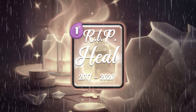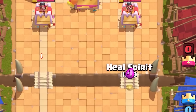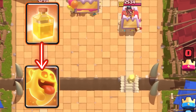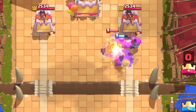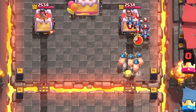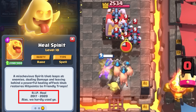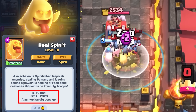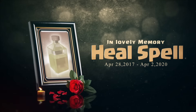Supercell announced: 'We're going to do something we have never done before. We are removing heal spell from the game. We will be replacing it with a brand new card — Heal Spirit.' On April 2nd, the heal spell was officially replaced with the heal spirit across all platforms. All upgrades players had on the heal spell were automatically transferred onto the heal spirit. The heal spirit's description now featured a new line: 'RIP heal 2017 to 2020. Alas, we hardly used ya.' — a nod to its extremely low usage rate.